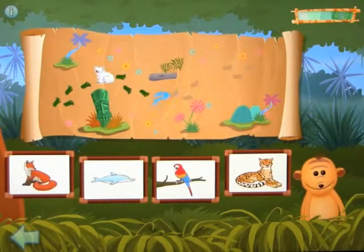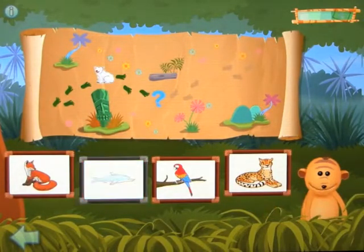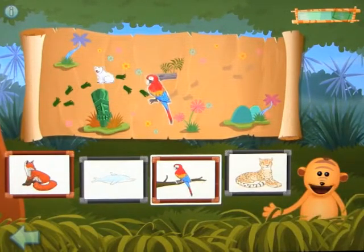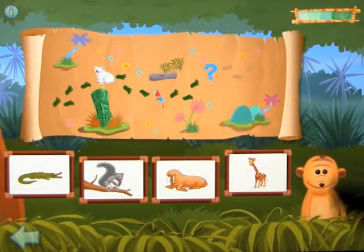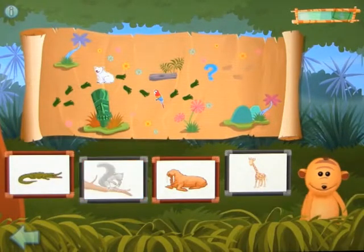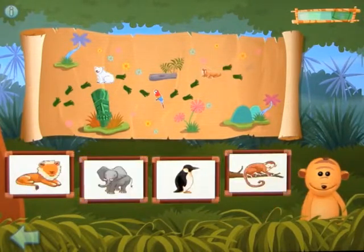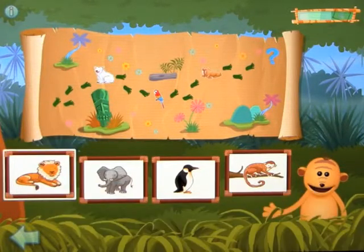Then — Bruce met the animal that has wings. Dolphin... Cheetah... Parrot. Parrot — you're right! Then — Bruce met the animal that has smooth skin. Giraffe... Squirrel... Walrus. Walrus — well done! Then — Bruce met the animal that has claws. Lion. Super!